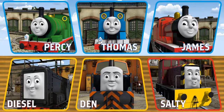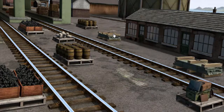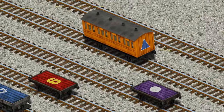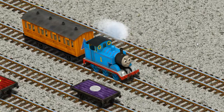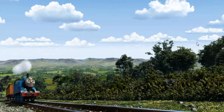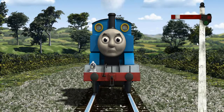It's a busy day at Brendam Docks. Thomas and his friends have many deliveries to make. Thomas must deliver the luggage to Knapford Station. Help Cranky find the luggage. You've found it! Let's lift and load. Now the cargo must be loaded. That's it! Thomas pumped his pistons and puffed out of the docks. Suddenly, Thomas had to stop because of a broken signal. He would have to go another way.